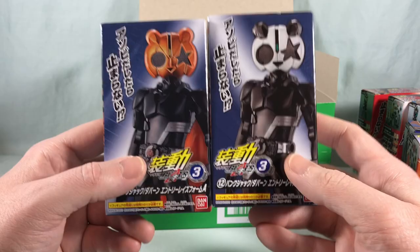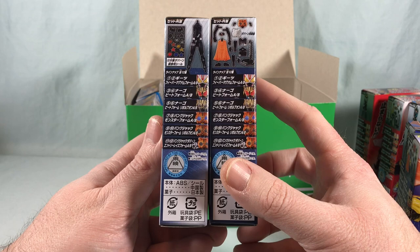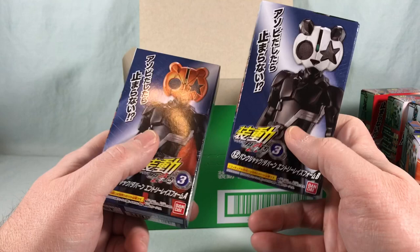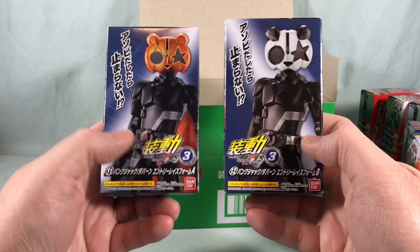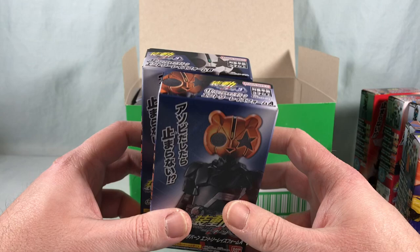These last two boxes give you a couple of options. This is going to be an entry form and then you get a bunch of different helmets, so you can do an entry form for Dapan or an entry form for Punk Jack. I'll probably go with the entry form for Dapan, knowing that I can just switch out the head if I want. I probably won't put a sticker on the driver. So those are the 12 individual boxes — you should be able to make six figures by the time we're done.